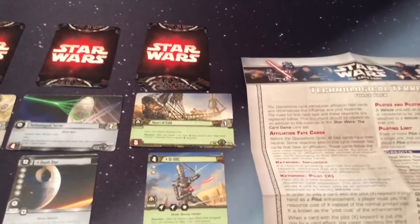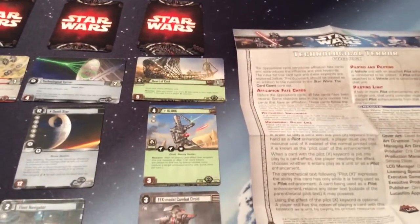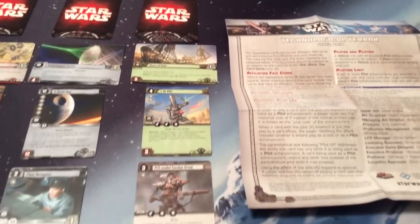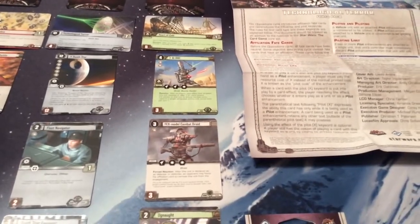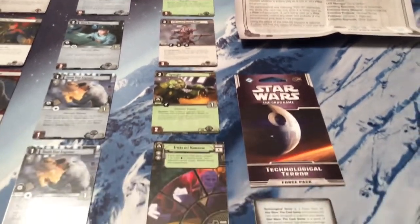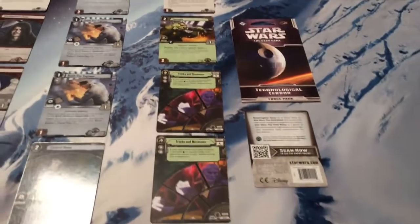Then for Scum and Villainy, we have Heart of Cold — not Gold, Cold. IG-88C; remember in Legends there were four IG-88s, that's the third one. FEX Model Combat Droid, Ugnaught, Tricks and Nonsense, and another Tricks and Nonsense.